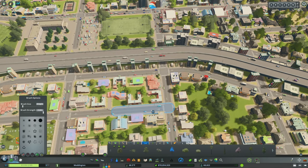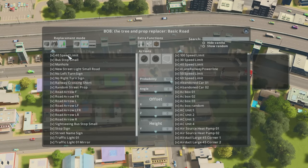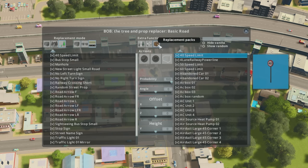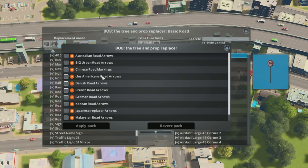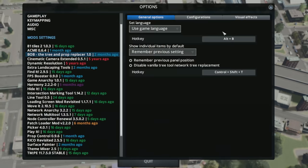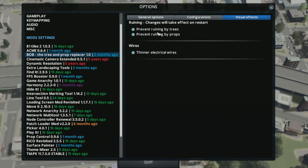There's one thing about Bob that gets overlooked: the ability to use it on networks. Select a road and eliminate specific things — for example, remove speed limit signs by taking their probability to zero. You can also wholesale replace road features using replacement packs, such as replacing all arrows with Australian road arrows. Additionally, Bob's visual settings let you prevent ruining of trees and props, and change your wire thickness on electrical lines — making them thinner can look a little bit better. Overall, Bob could be one of the most powerful visual-enhancing mods — your imagination is your limit.